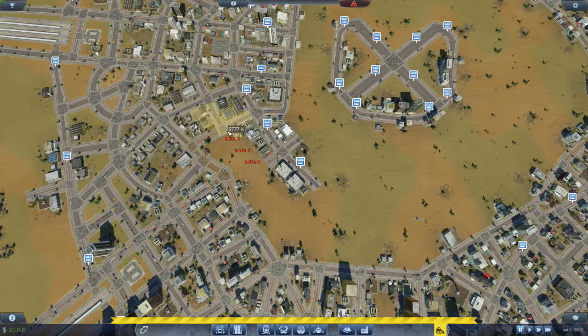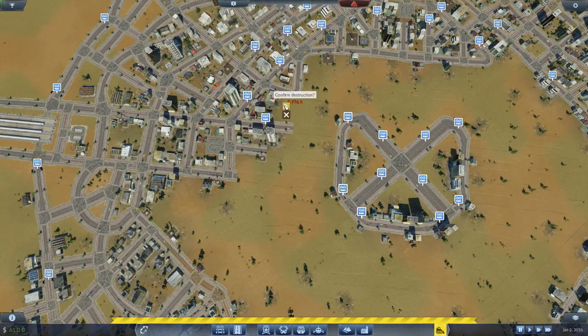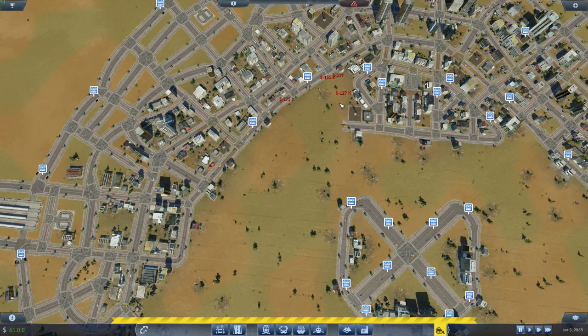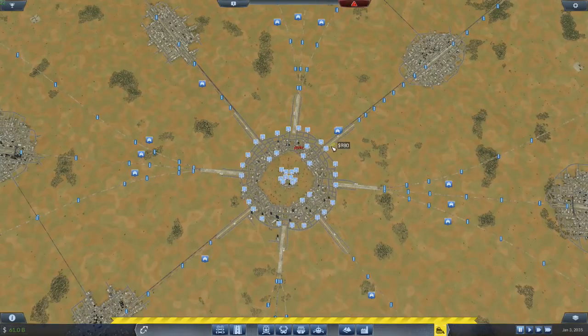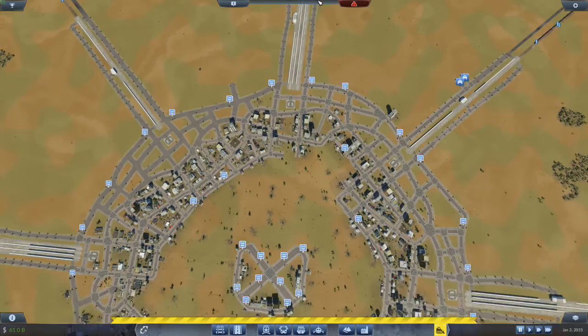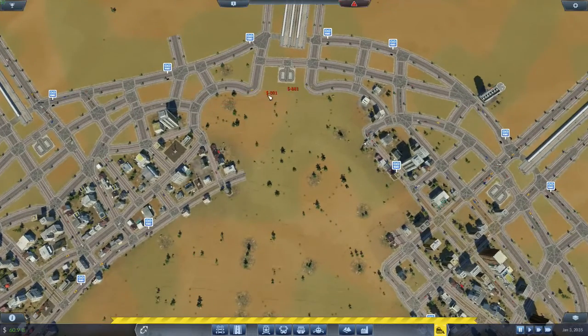We're going to totally obliterate the city except for a few buildings in the center, because I went through a playthrough where I obliterated every building and there was no growth whatsoever. So don't obliterate all your buildings — you're going to leave at least one building. You'll see it's really close to just being one building.